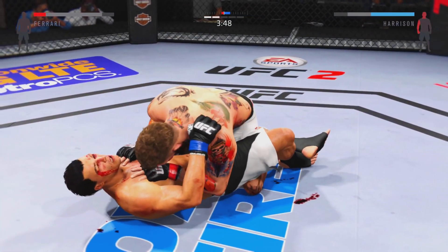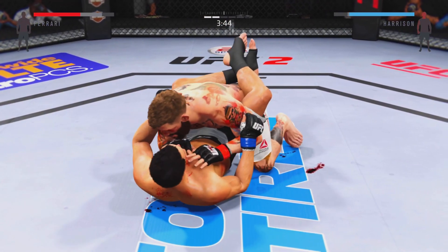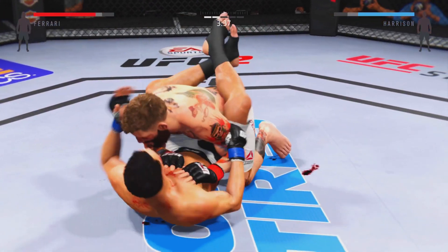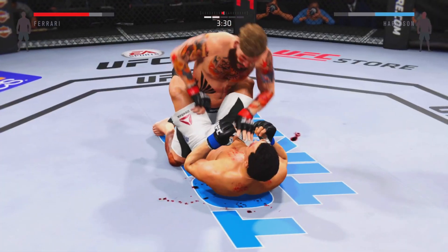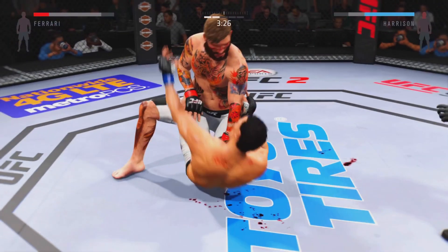Half guard. Open up the guard — scramble! Pretty Boy with the lap. Big right hand clipped him. Some heavy shots from the top.